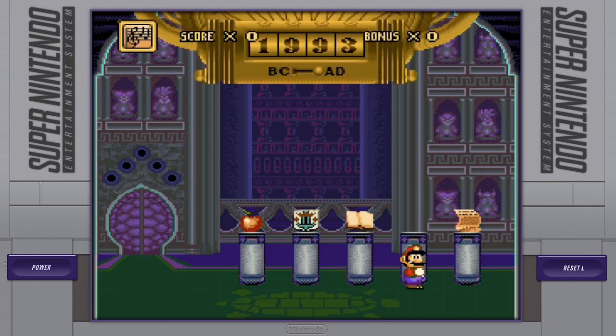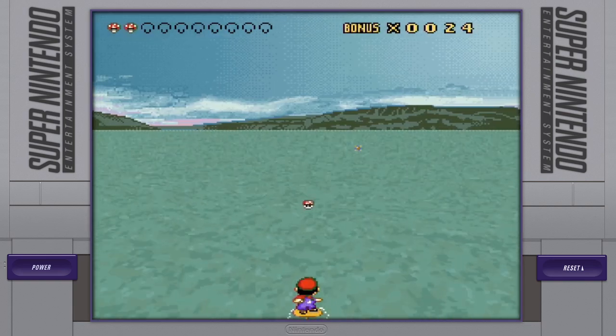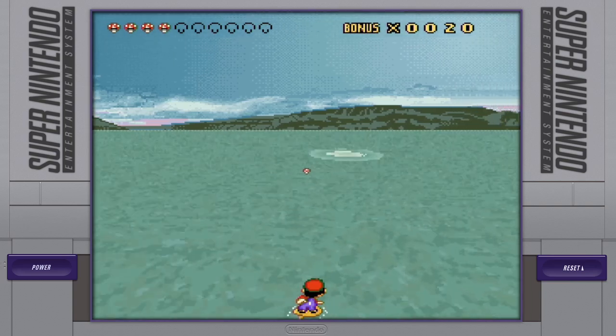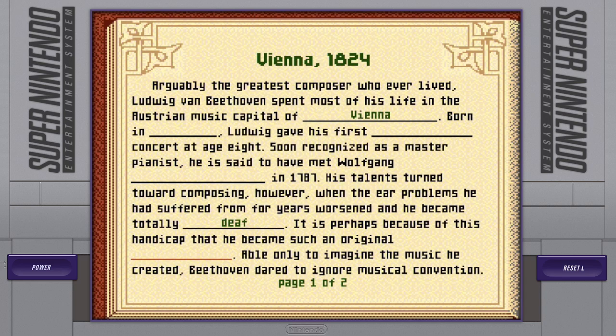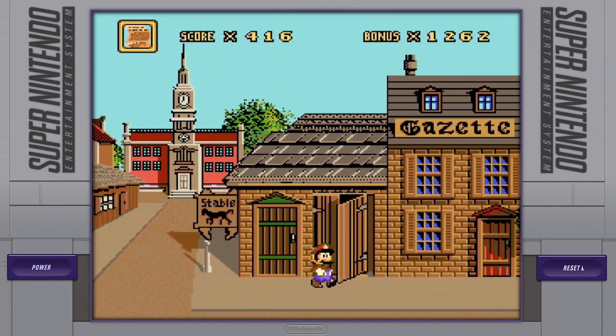When I first got this game, I was heckin' confused. The instruction manual was not helpful at all, and I was like, what am I doing here? Still not realizing it was an edutainment game, I would play mostly just to do the surfing segment. When I eventually tried to play the game properly, it was still so frustrating and honestly pointed out just how dumb of a kid I was. Really, the nostalgia hit of Mario's Time Machine could only be a 4 out of 10.